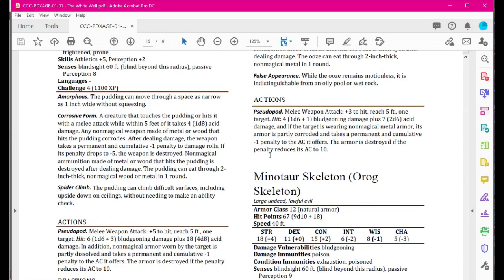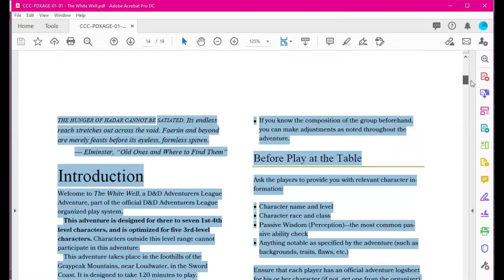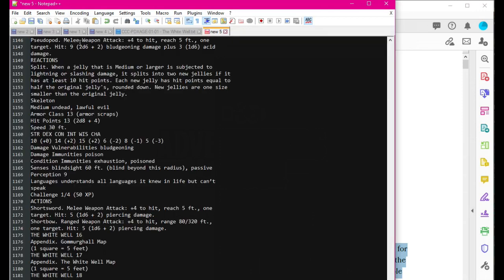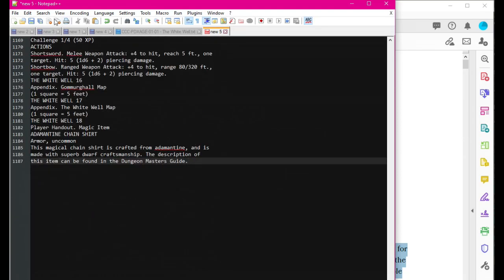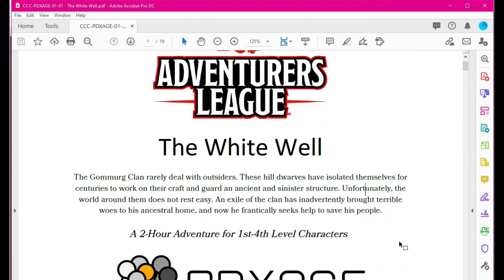The very first thing I'll do is hit Ctrl+A, which will select all the text on the entire PDF, then Ctrl+C to copy it. Then switch over to Notepad++ and paste it. This will not be a very well-formatted thing, but basically every line is one line in here. I like to remove these line breaks in the document so that if I put it in a smaller format, it will automatically adjust and not look terrible.